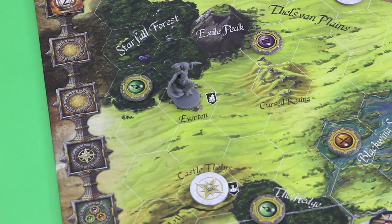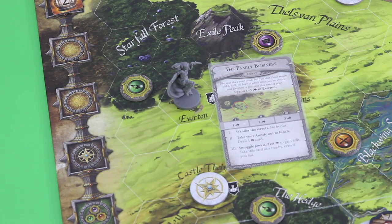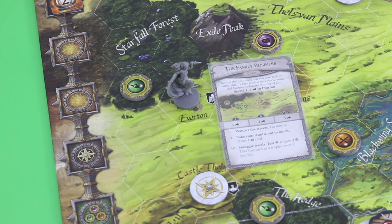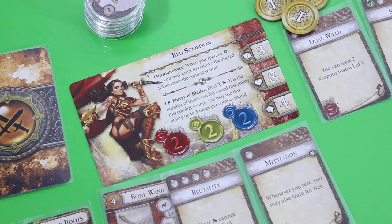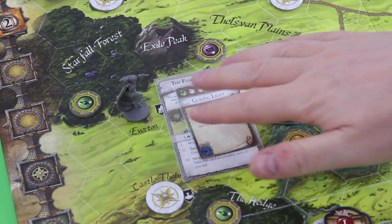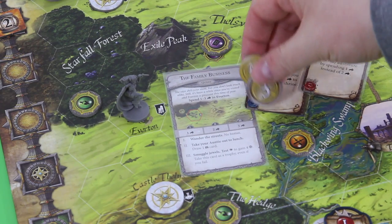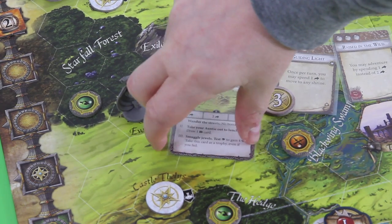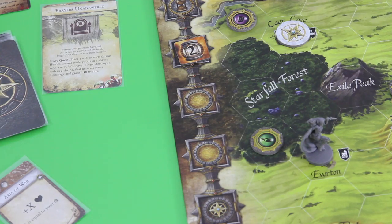Okay, let's move over to the Red Scorpion who happens to be in Everton and she wants to take care of that family business. So she will spend all her three actions in Everton now to smuggle some jewels. We would test mind to gain four bucks, and we would be allowed to take this card as a trophy even if we fail. We draw two cards because that's her mind value. Guiding light - that's a success! So we are getting four pieces of gold. And we would also be allowed to take this card as a trophy. That's really awesome - she might be able to buy something in Tamalea. But that's already the end of the round.